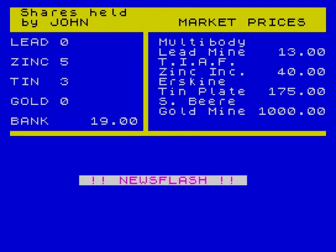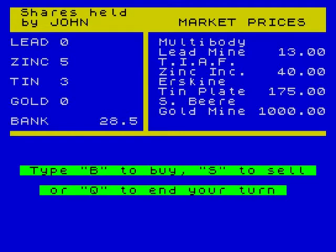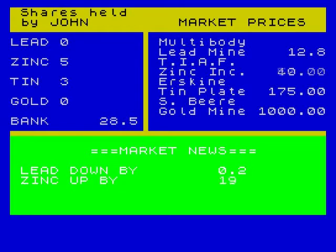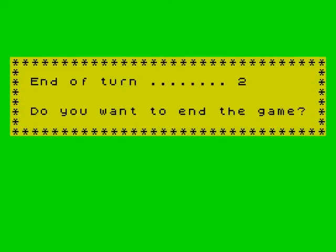Oh, here we go — news flash. Tax refund! That's what we like to hear. But I should have got that earlier so I had more money in the bank. So now I've got 28 pounds 5p. So we're going to end the turn again. Market news: lead down, zinc up by 19 pounds, tin up 55 pounds, gold up. Everything's gone up besides the lead, which has come down 2p. And my interest rate is 35%.